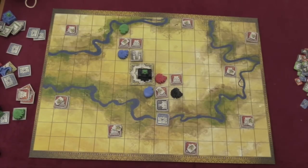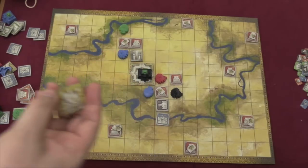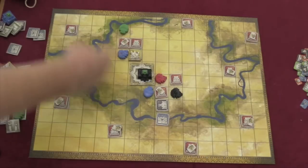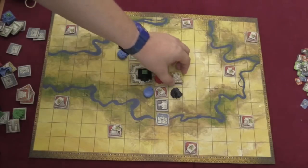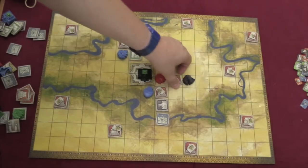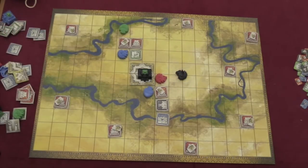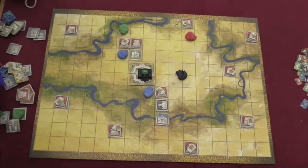Players also have a fourth action: each player starts the game with two catastrophe tiles. You can place these tiles out whenever you want — maybe to destroy a kingdom or destroy a temple. If a leader was next to that temple, that leader is removed from the board. You can also take a leader up off the board and move them somewhere else — when you move a leader, they can move anywhere.